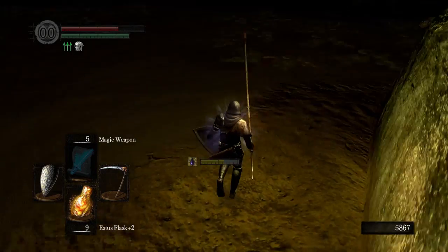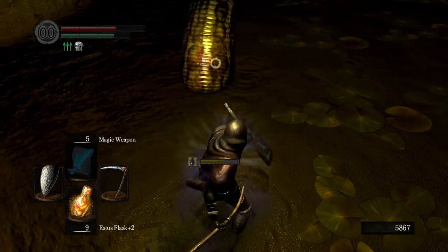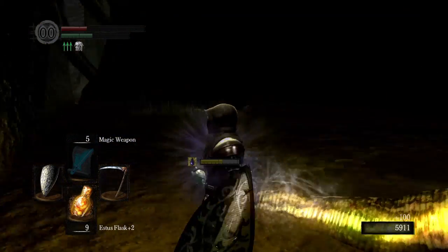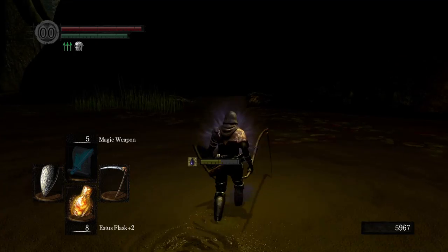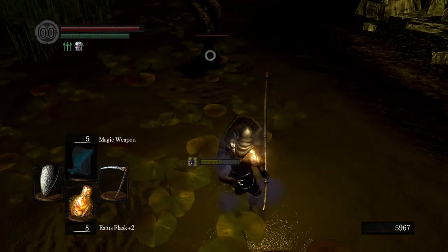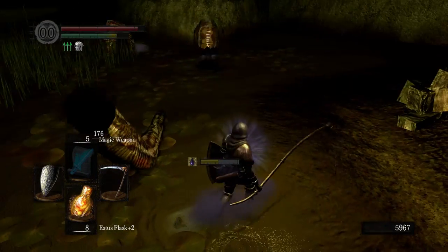Here we go — this is a particularly good spot, there's normally a fair few around here. You have to get used to taking a shitload of damage from the swamp as well, it's just something that's going to happen. Like, you will bleed. I don't really think it's worth it using a moss clump either, because it does such little damage — the poison that is. I would like it if they would stop trying to kill me, though. Thank you.